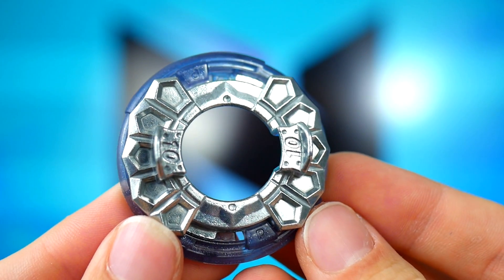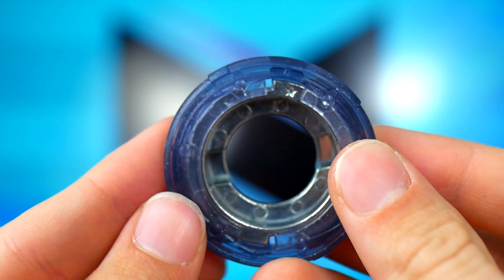Next up we have the disc and frame — these parts are not new at all. The disc is 10 and the frame is Proof. It's nice to get another Proof; that's the disc that didn't come with Giga Fafnir and you had to buy it separately — Takara Tomy getting their money. This version of Proof is gray, which is nice. I only have the green one that goes with Giga Fafnir, so getting another for the collection is good. We have 10 yet again — 10 and Double O are the discs we see most from random boosters — so it's cool, but I already have like 50 of them.